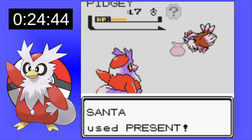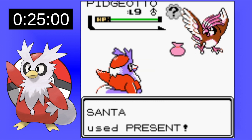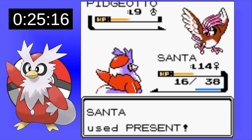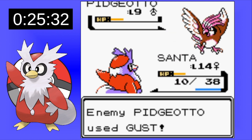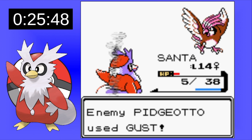We do finally get rid of the Pidgey, but we're almost at half health once the Pidgeotto comes out. We do get lucky with a huge hit and we would have won it there, but unfortunately Present decides to heal up Pidgeotto twice in a row.